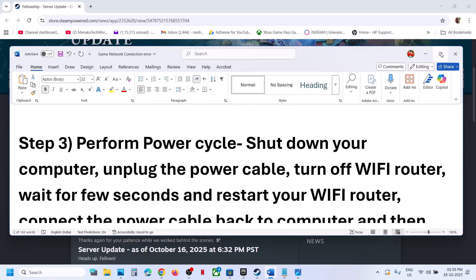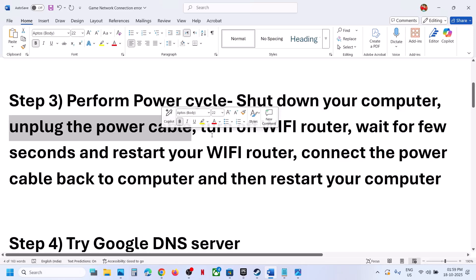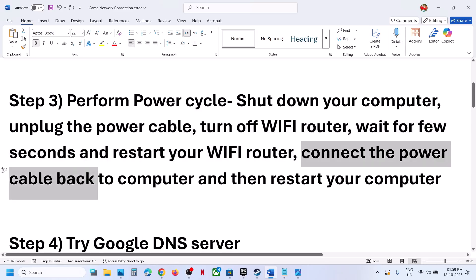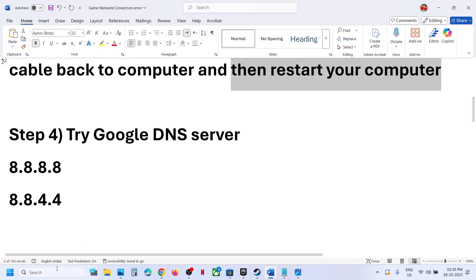The next step is to perform a power cycle. First, shut down your computer, unplug the power cable from the computer, turn off the Wi-Fi router, wait a few seconds, then restart the Wi-Fi router, connect the power cable back to the computer, restart the computer, and then check.